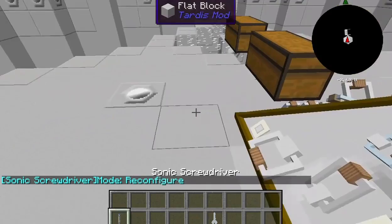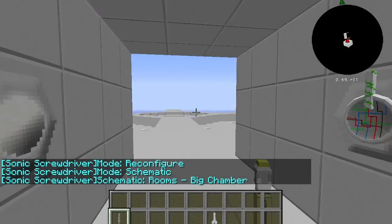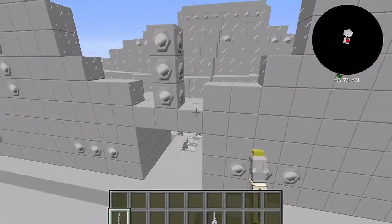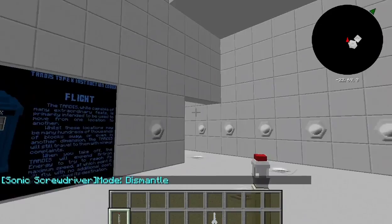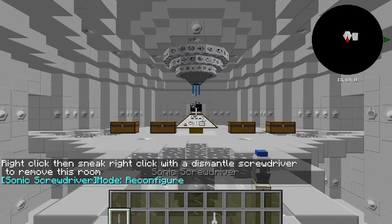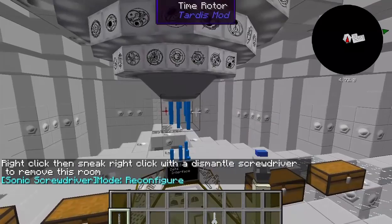Also, if you created a room and didn't like it — like I've created two libraries here — switch your sonic screwdriver over to dismantle mode. There's a blue square in the center of every room you make. Right-click it, you'll get a pop-up, shift right-click — it teleports you back to the center and gets rid of that room. So you can delete rooms you don't like or don't use anymore. That is an awesomely handy feature.